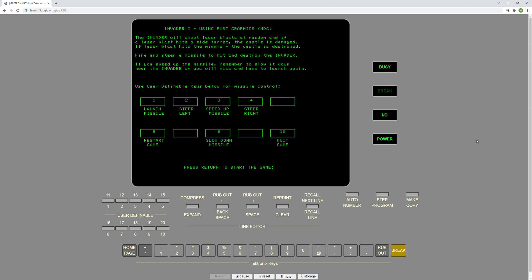The instructions include which key does what. Primarily, you're going to start and speed up the missile with 3. You can slow it down with 8, steer left with 2, and steer right with 4, using these 10 user-definable keys down here.